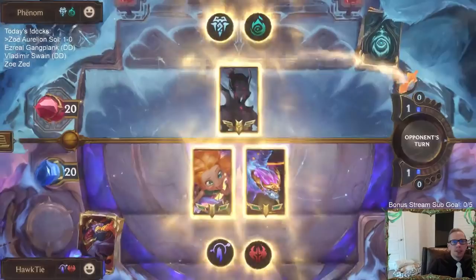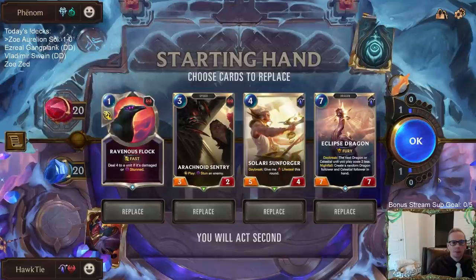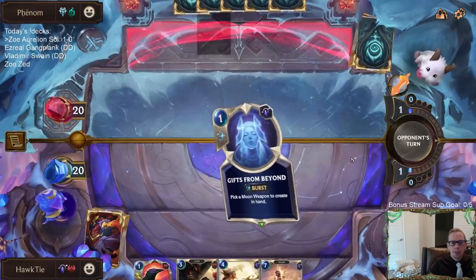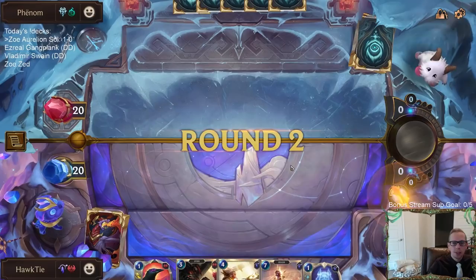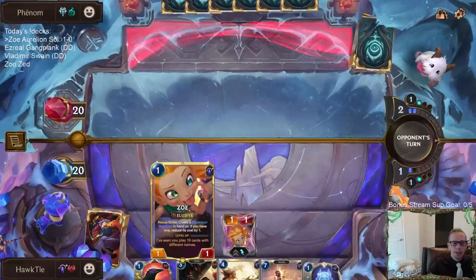Okay, looks like we're playing against They Who Endure — it's been a long time since we've seen that. This looks like a keeper hand. We'll have our Sentry-Flock combo on three, the Lifesteal unit on four and I have the attack token on four, and I'll keep this Eclipse Dragon to make sure we can cast Aurelion Sol on eight if we find it.